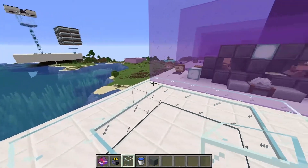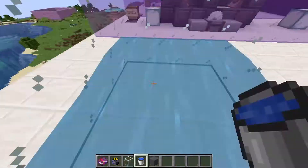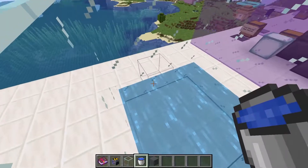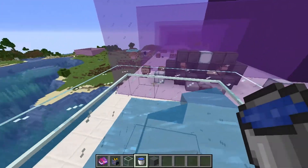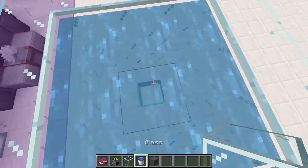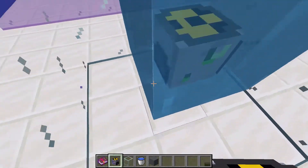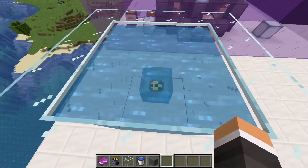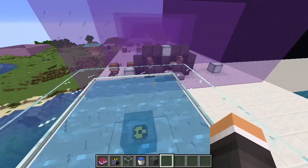Nuclear reactors must be completely surrounded by water in order to function. I've built a 5x5 with glass and brought it up to three blocks high, placing water source blocks on all of the blocks. Everything is a water source in the middle and top layers. We place a block, place the nuclear reactor, and destroy that block — it becomes a water source block as well. The entire 3x3 cube centered on the reactor is composed of water source blocks.